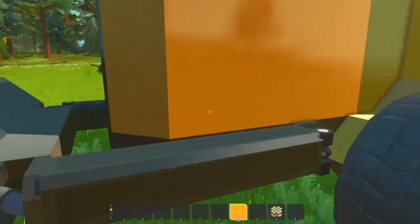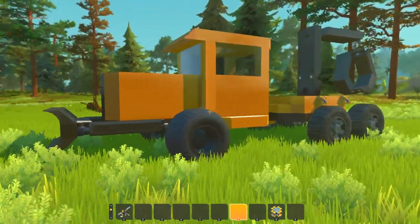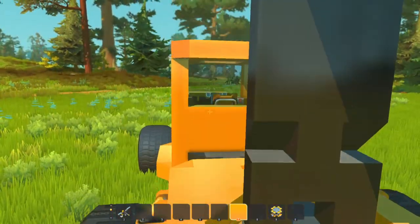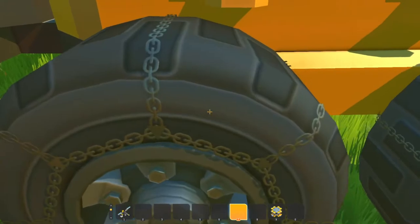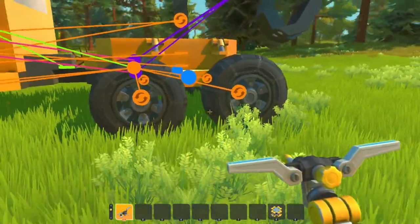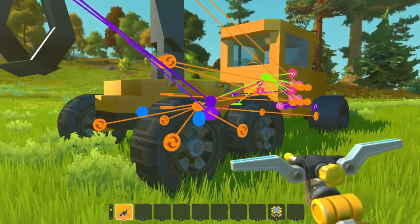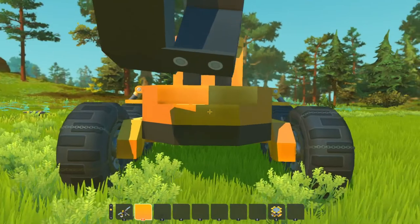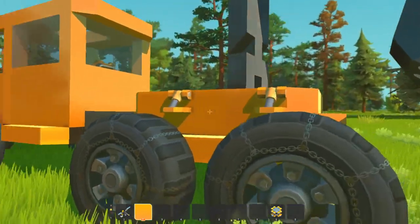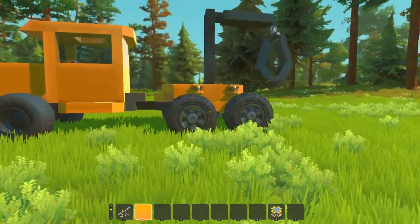I guess now we can go over the build process real quick. I'm going to try to keep this short. I originally started with the back end here, the back half, and kind of built off of that. One thing to note about the rear end is that these wheels are free-floating - so if you go over a log, a tree, a rock, or different environments, those wheels will actually float. One thing I did have to add, which isn't on the Tiger Cat in real life, is these brackets here. Because if you have too much power going to the wheels, they will actually flip around 360 degrees.